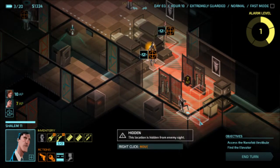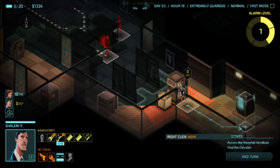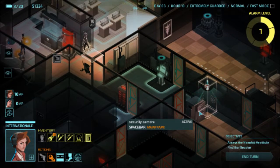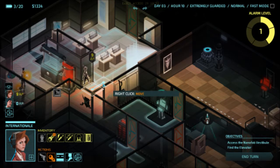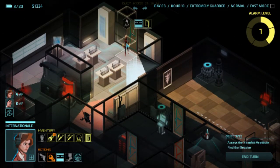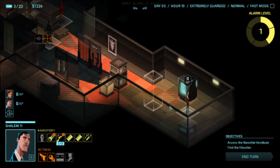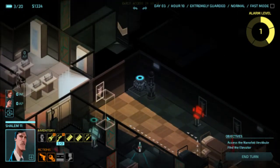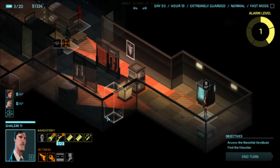I think we can maneuver Shalem around here to keep out of the enemy's sight. Should be safe standing in the open there. We've got an elevator here — that's good. We've got all the safes, we've found our elevator, and we've found our nanofob. So really, in all, we've already found all of our objectives and we're only nearly halfway through level one.